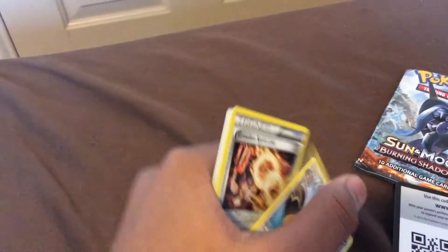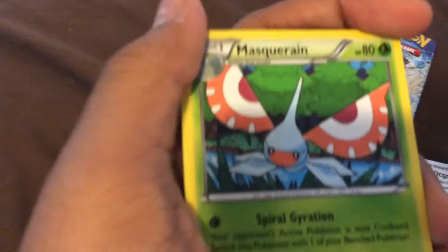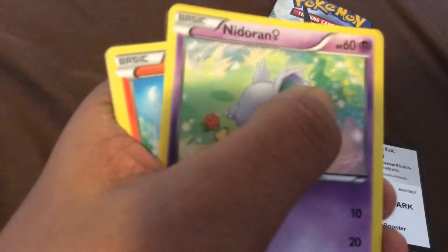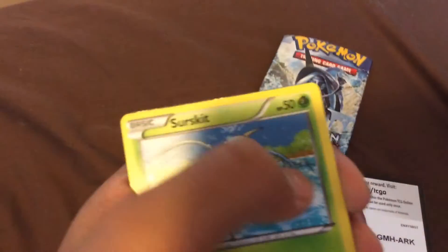Here are the cards. I think the card trick is three from the back — so one, two, and three. The first card is a Bibarel, a Groudon Spirit Link, a Masquerain, a Tentacool. Oh, I feel like I saw something really good on the back. A Nidoran — that means I didn't do the card trick right. A Torchic, a Hippopotas — I think that's how you say it, tell me down in the comments.